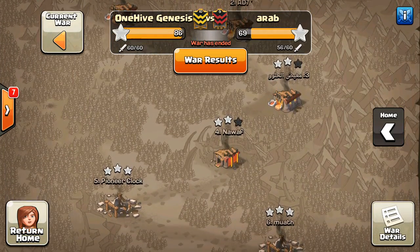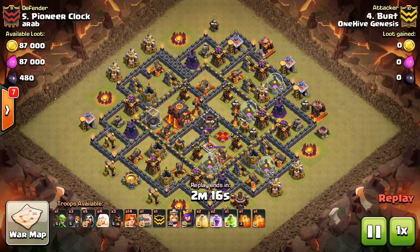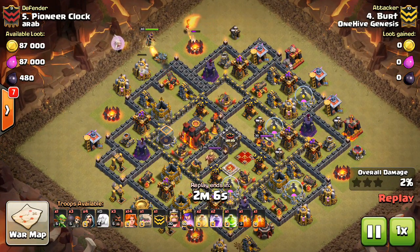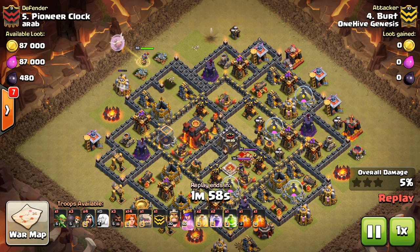I'm not going to show any 11s or that 10, just going to show this one three-star on the Town Hall 10, and it was an awesome attack by Bert. You can see he's bringing Govaho, which is pretty standard for Town Hall 10 three-stars, and this base really calls for it. Look how compact it is, and look how close those Inferno Towers are to each other.